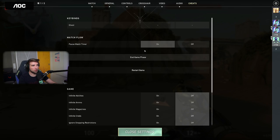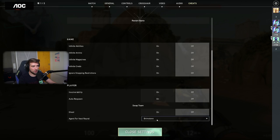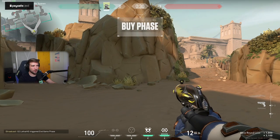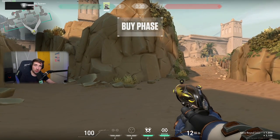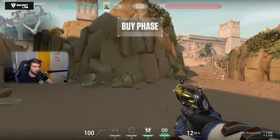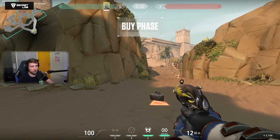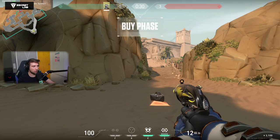That's about it when it comes to Brimstone. Next agent: essentially nothing changed for Cypher, apart from the fact that his ultimate is now a 6-charger. Good for Cypher mains — his ult at 7 was terrible. So that's the only change for Cypher.